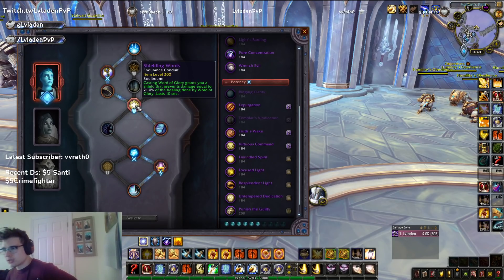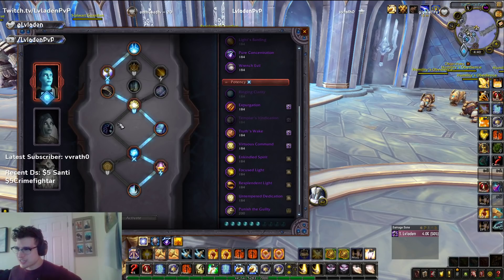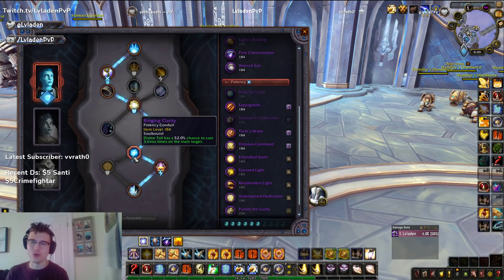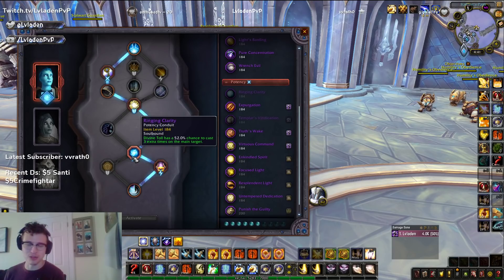Following this, we have a mandatory Conduit Endurance right here: Shielding Words. Lucky me — I got a 200 item level Shielding Words out of a box recently. This row right here does not matter. And then following that, we have Ringing Clarity. I have gone 10 weeks in a row without getting a 200 item level Ringing Clarity — I cannot believe it. I posted on the forums about it because I thought I was bugged, and a blue responded and said no, you just have terrible RNG. You have the worst RNG in the game. I thought it was hilarious.